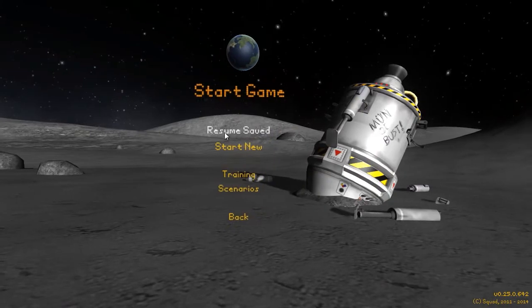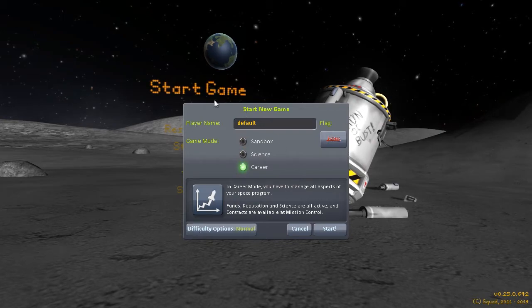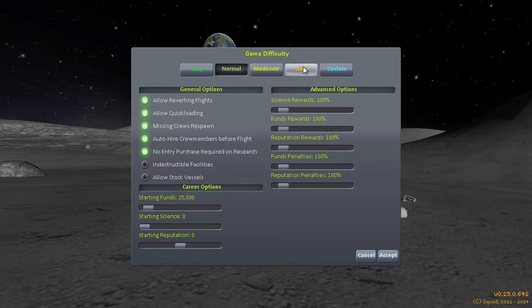We don't even have to go all the way into the main game to get to the first change. The first change is actually in the menu where you create a new game — they've added a whole load of difficulty options as part of the main game. You could access some of these before, but now they've added all of them. There are loads of presets and you can tweak everything to how you want, including things like whether you can quicksave and quickload.